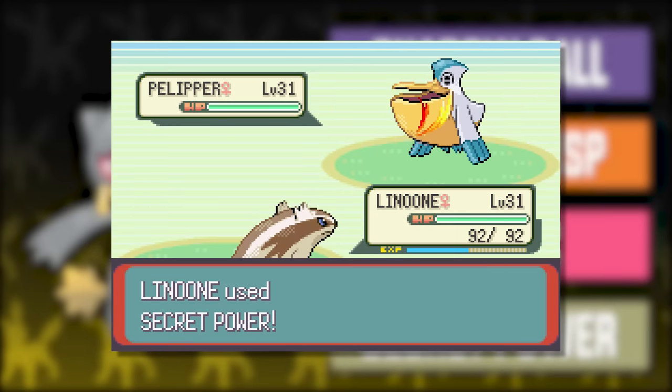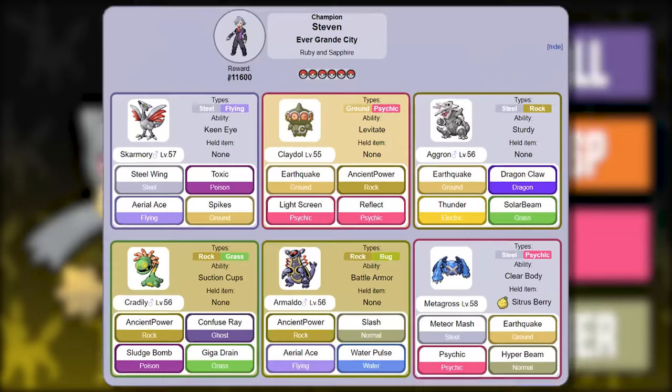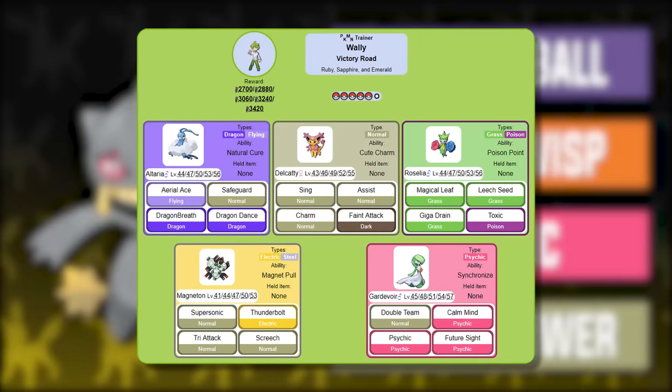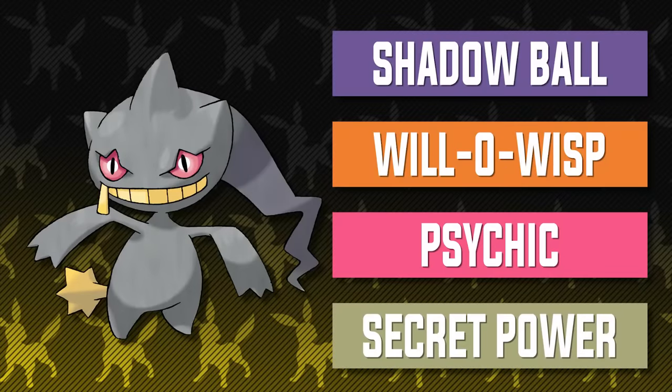Secret Power is here as a Normal-type move with the added bonus of potential secondary effects — the TM is given by a boy on Route 111. This moveset helps Banette send shivers down the spines of Tate and Liza's team, Phoebe's team aside from Sableye, Steven's Claydol and Metagross, Wallace's Tentacruel in Emerald, Wally's Roselia and Gardevoir, Matt's Golbat, Archie's Crobat, Tabitha's Golbat, and Maxie's Crobat. Banette might not be getting the most knockouts on the team, but it can really put a dent into a lot of Pokemon towards the end of the game, making it a valuable addition.